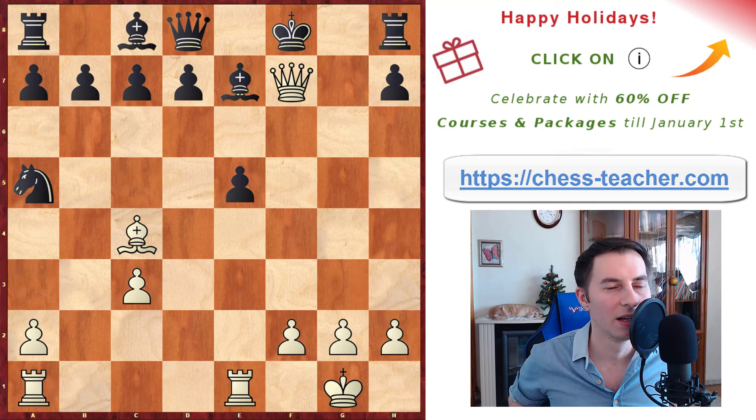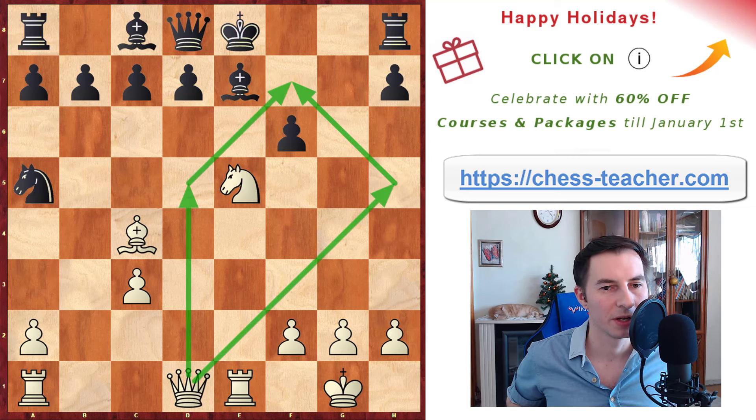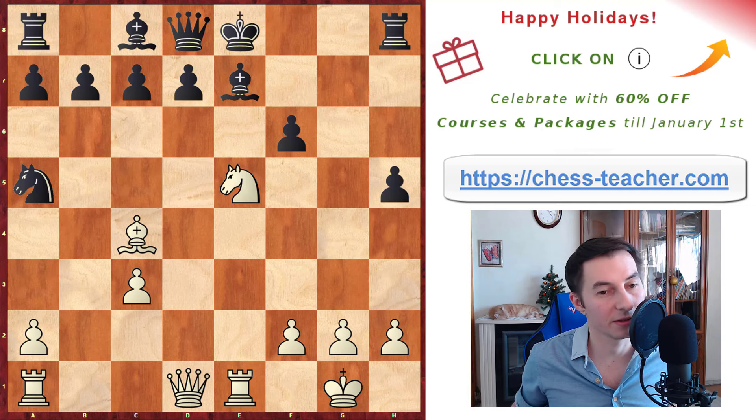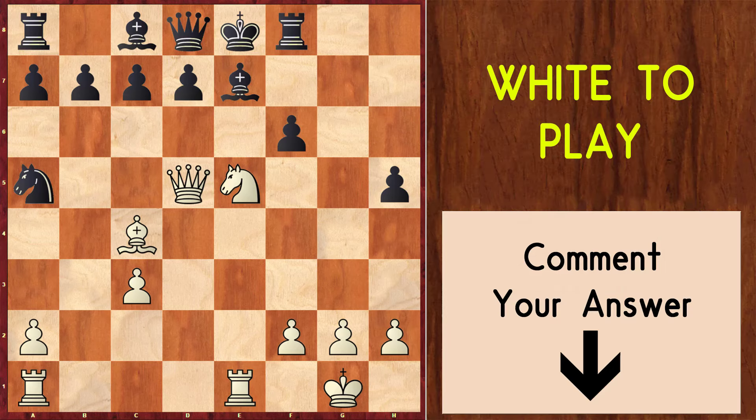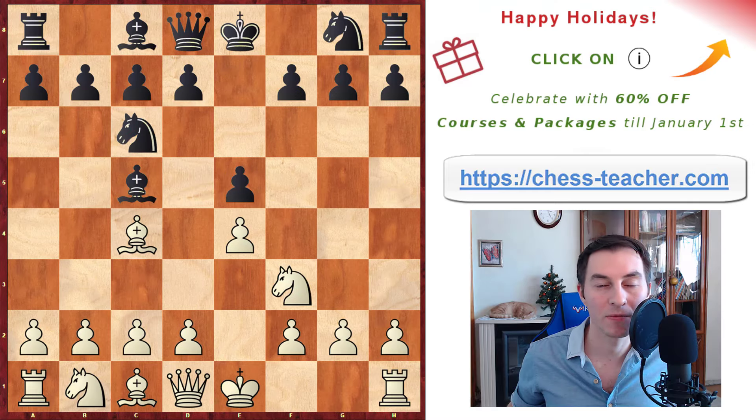There's also one more interesting line: if black realizes you're going to play queen h5 after whatever they do, they may play pawn h5 themselves. In that case, you use another trajectory — queen d5 aiming for the same queen f7 checkmate. They play rook a8 to cover — the only move. I'd like you to think about this and write it in the comments below: can you find the winning move? It is actually checkmate in three moves, and it's not that simple to see. White wins in many ways here given how strong the position is, but can you find the three-move mate?